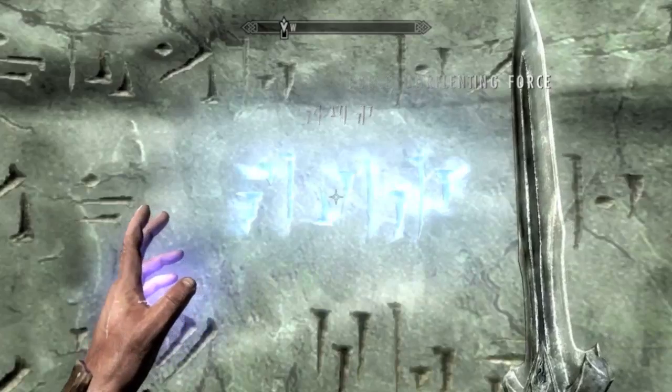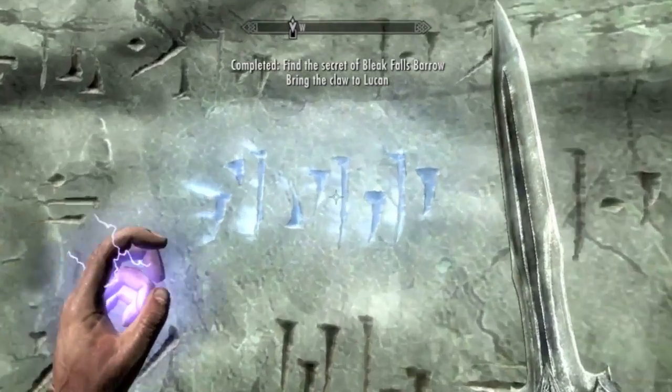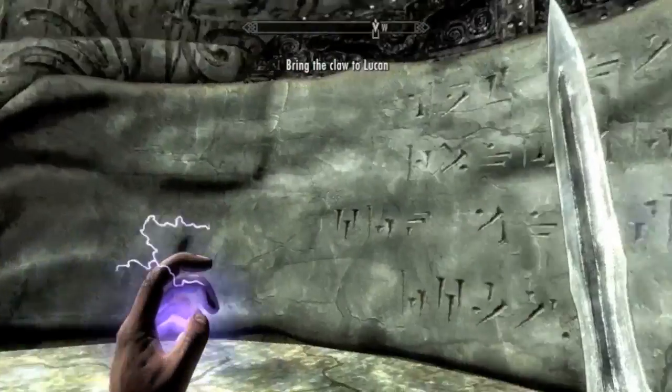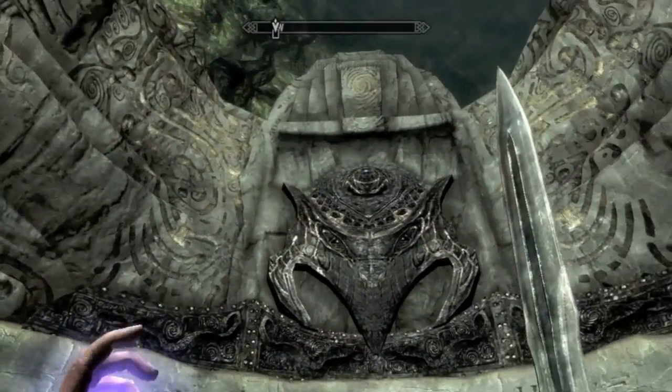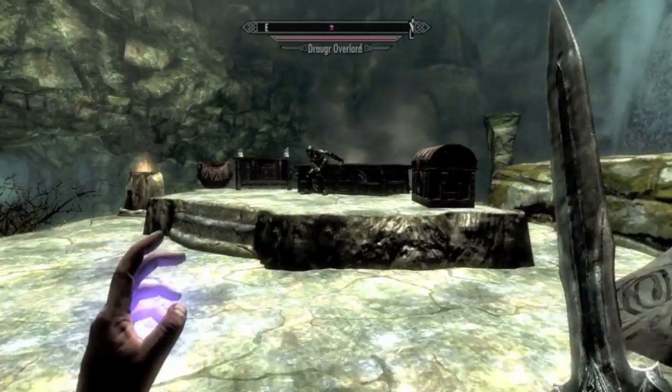A word wall! Oh no, is this gonna be what I think it is? Force — Unrelenting Force. These are shouts, these are spells. Super powerful spells, I believe. It's a wall of words, guarded by a dragon. Uh oh. Okay, how do I use this?